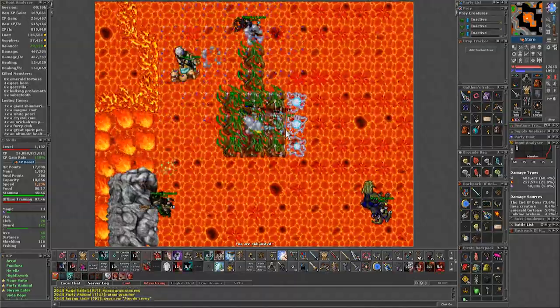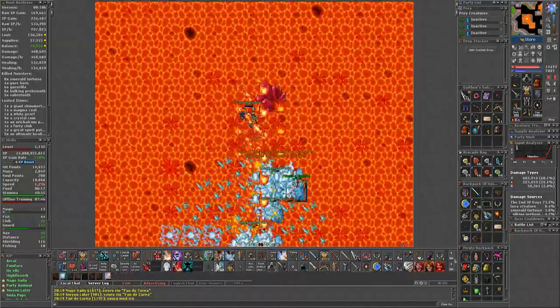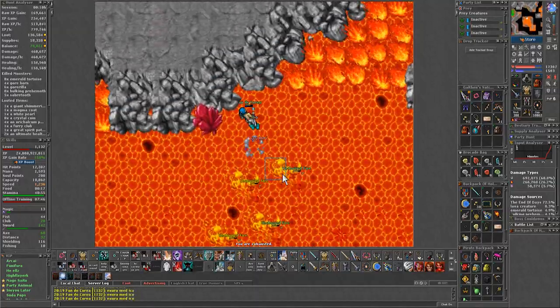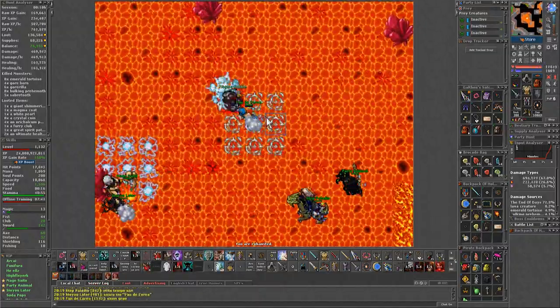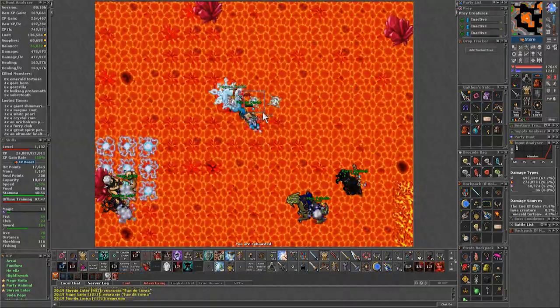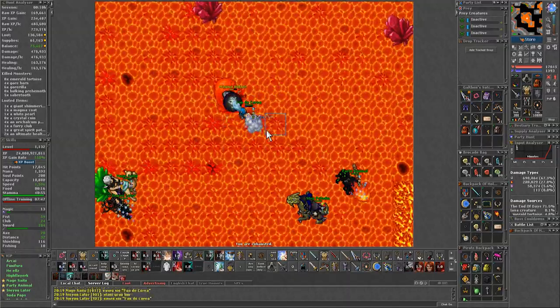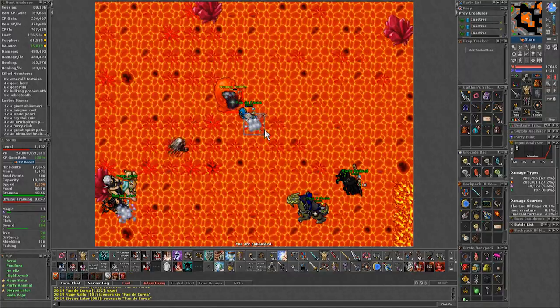After killing all 6, the Magma Bubble will spawn by the south and it won't move at all. On this phase, just use spells to kill it, but be careful with its summons since they can do high combos. Additionally, their fire beam can heal the boss, so if they are in front of the boss, the EK needs to move them. The best way to deal with the summons is to lure them north and then run back south. If done correctly, they should stay off screen and not come back. And that's pretty much all there is for this boss.